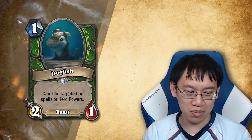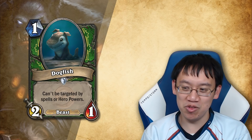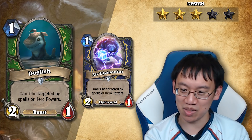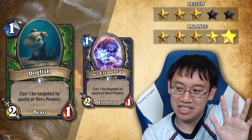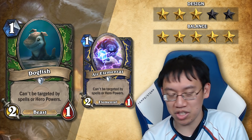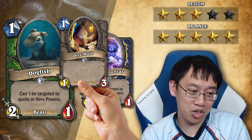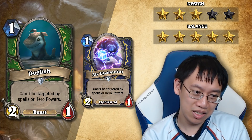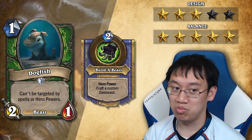Dogfish — can't be targeted by spells or hero powers, beast. Nice, easy, simple. For design, I'd rate this three stars — it's actually already a card in Shaman, Air Elemental; it just has a beast tag on it. It's probably been considered by the Blizzard team. For balance, five stars — completely fair. You'd probably think about putting it in hunter. Does it compete with Dire Mole? Is one stat worth the targeting immunity? It's an interesting idea. Air Elemental was tested and wasn't close to being good, but a beast tag and Deathstalker Rexxar synergy could make it spicy.